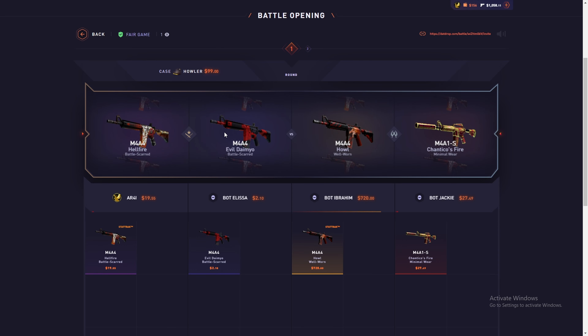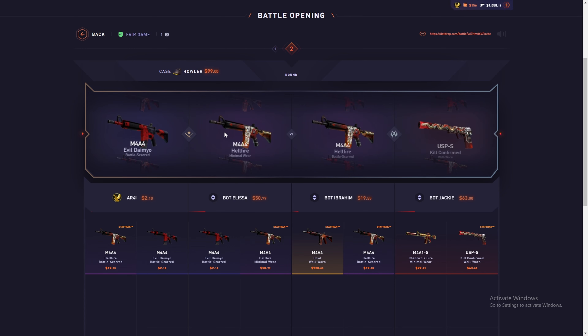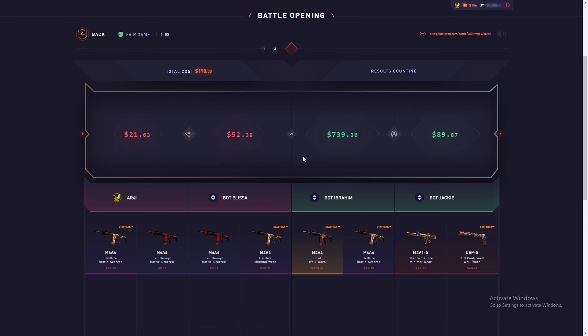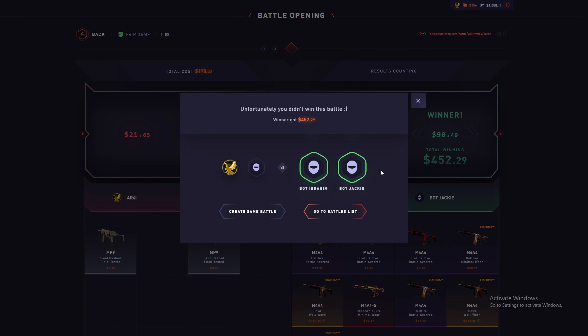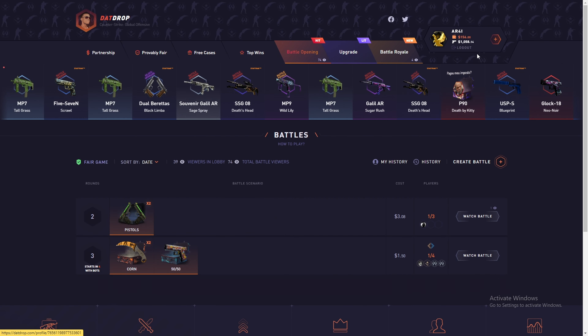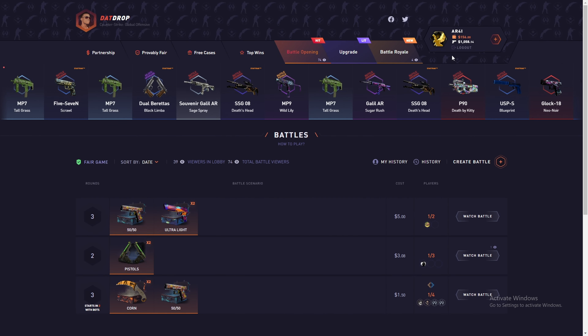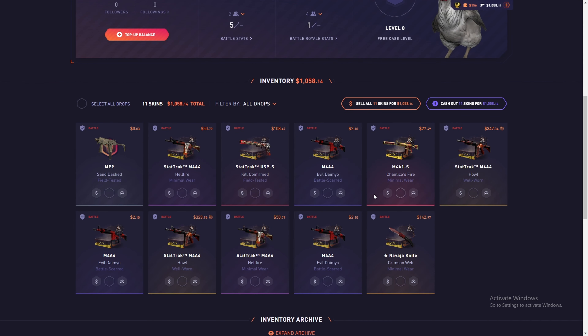Nah nah nah — Ibrahim, pull it! It's fine, it's acceptable. The thing is we pulled twice, which is very good. The remaining items didn't give that much, but that's okay. As you can see, we have a nice profit now.